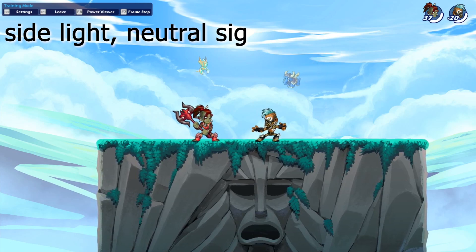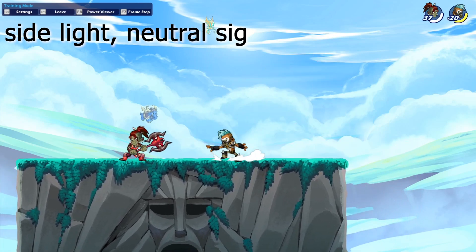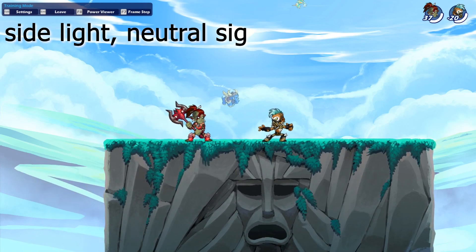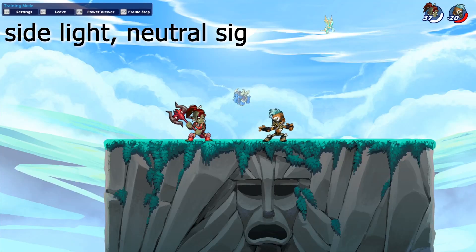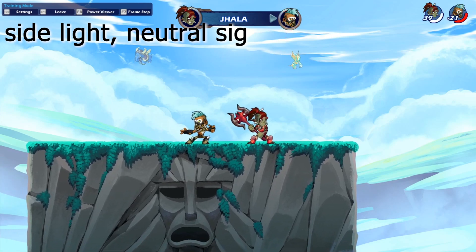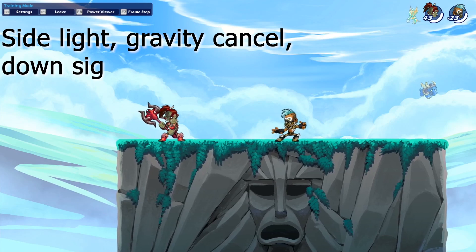Now for the axe signature combos. The first one is really easy and really good: side light into neutral signature. This one is really great because you can easily hit it, it does a lot of damage, it's really fast, and you can even kill them with it at around 150 damage. You should really remember this one and use it often.